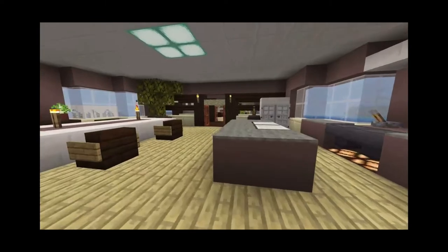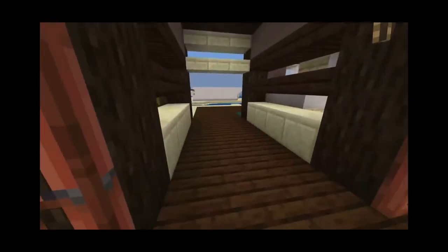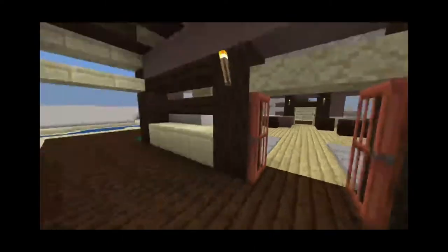As soon as you walk in, you have the kitchen slash dining area. And then you come through these doors, and this is one of my favorite things about this house — it's just so open. It basically splits the house in half, and then you can go in from here to the other half.